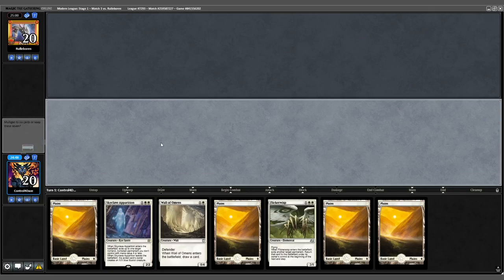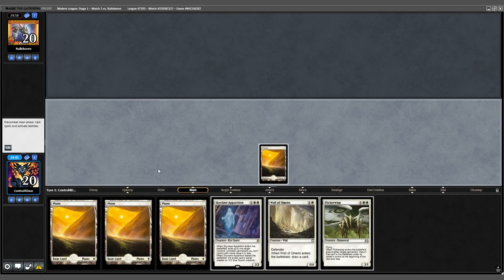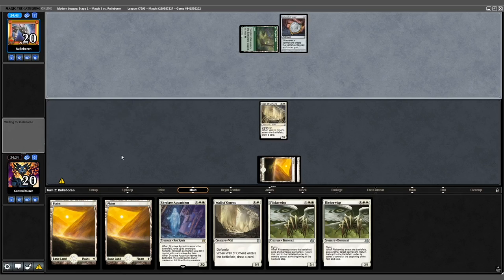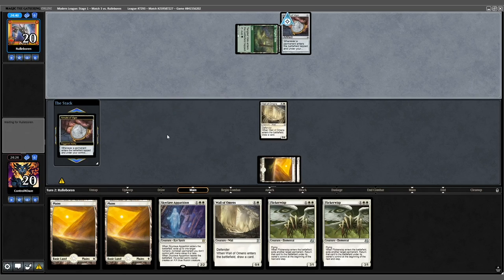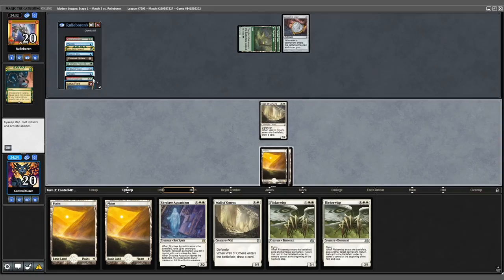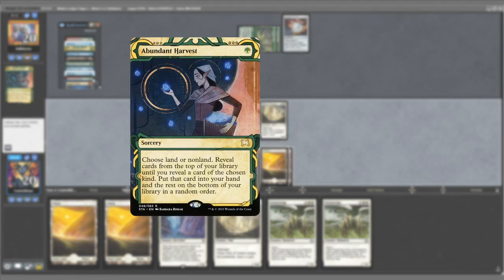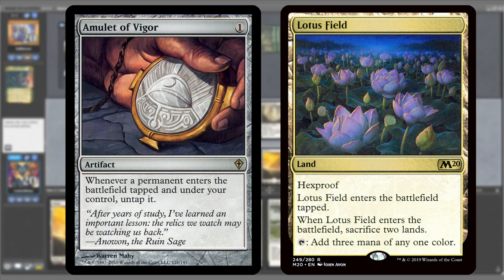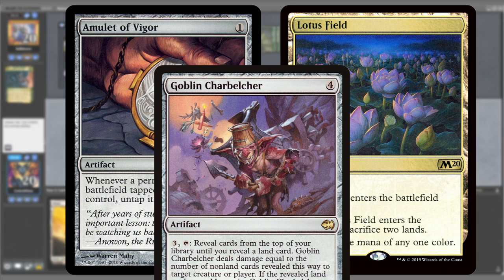Opening 7 looks great, we'll keep it. Opponent leads with a Tangled Isle. We play out a Wall of Omens and draw a card. Opponent reveals Amulet of Vigor and another Tangled Isle. Untap — Abundant Harvest reveals a Lotus Field. Based on the cards my opponent revealed, it seems they're on an Amulet of Vigor-Lotus Field combo with the end game plan of Belchering the opponent out. This is a fun one.